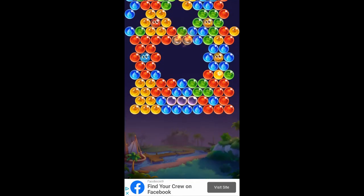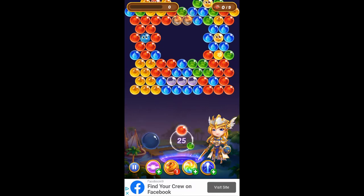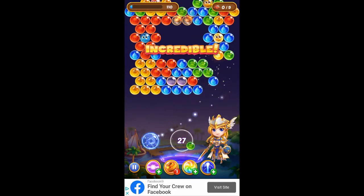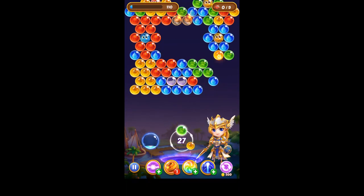Start it. Rescue the little dragons. Once again, don't try to pop all the bubbles. Just find ways to get to the little dragons and rescue them.